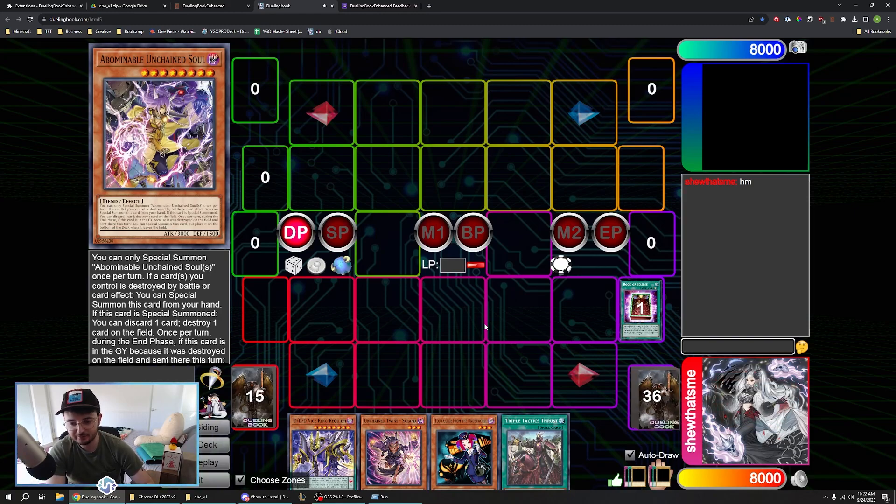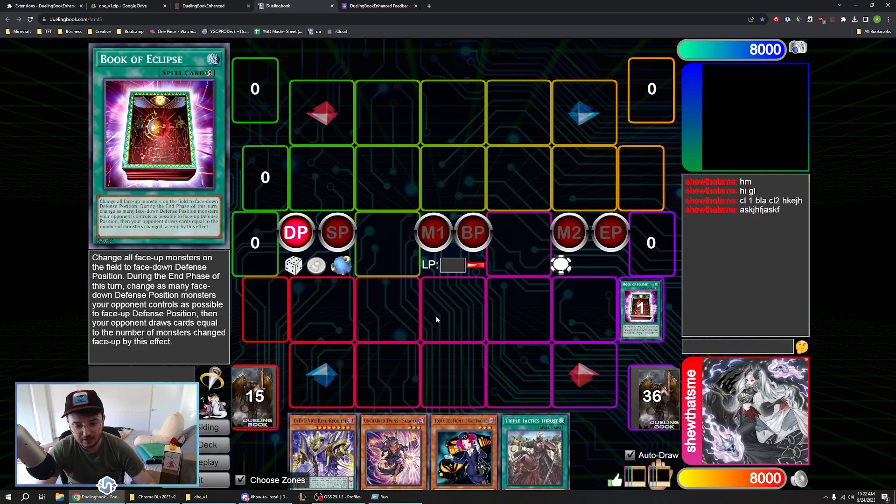Those are the generic non-mouse-over hotkeys. You can also click Enter and it'll automatically focus your chat window, so you can just say like 'hi, good luck' and then Enter again. Let's get into the mouse-over hotkeys that we have going.